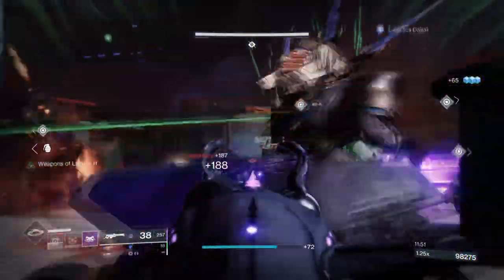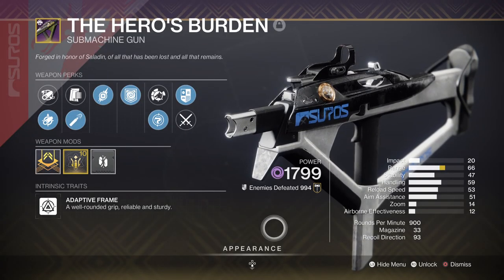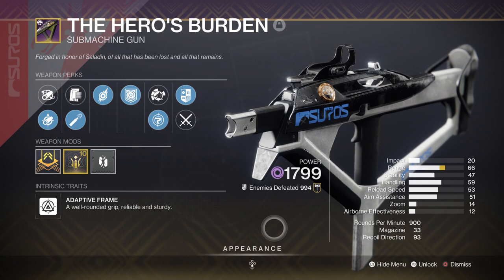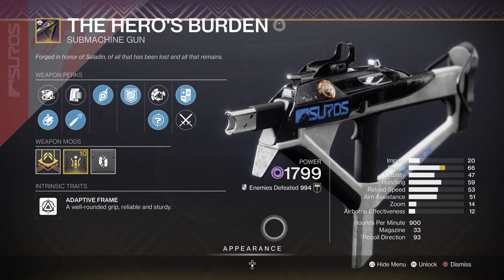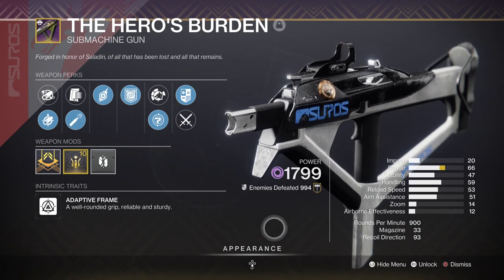For weapons, I have two recommendations. First, we have the Hero's Burden SMG from Iron Banner with Fragile Focus and Repulsive Brace as its two main perks. You want to make sure your Offensive Bulwark aspect is working as planned, and for that you need the ability to create overshields on demand. Repulsive Brace will help generate grenade energy over the duration of your overshields and lead back to your melee and class ability in a full circle. You don't need this specific SMG — alternatives like Hollow Denial, Unforgiven, and Doom of Chelchis also have this perk.